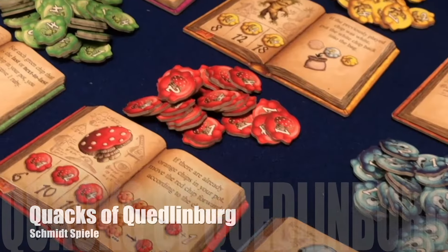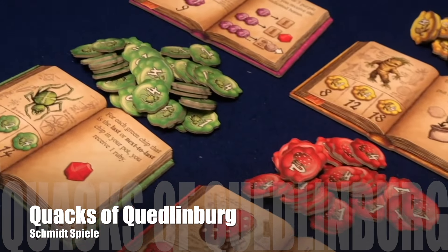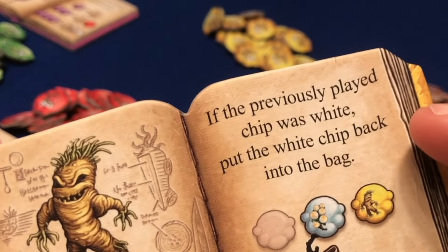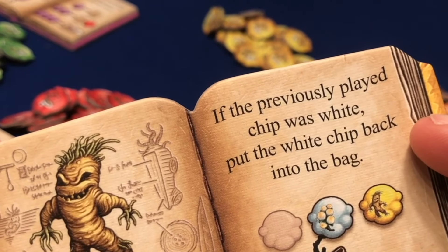Despite these various innovations, neither the static marketplace of Dominion nor the dynamic system from Ascension have become outdated or obsolete. 2018's Quacks of Quedlinburg uses a system very similar to Dominion's, with a variety of abilities selected during setup and remaining available to all players throughout the game. Of course, whichever system you use, card balance should be at the forefront of your mind when designing a deck building game.